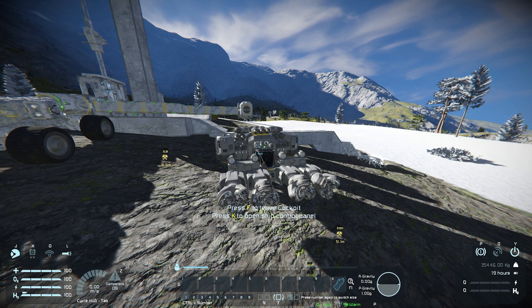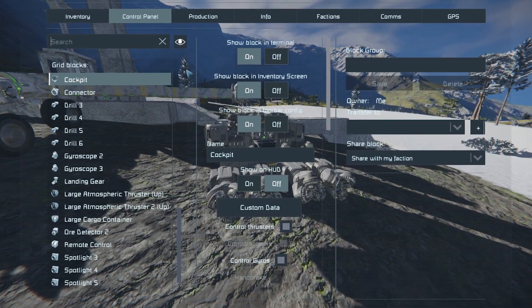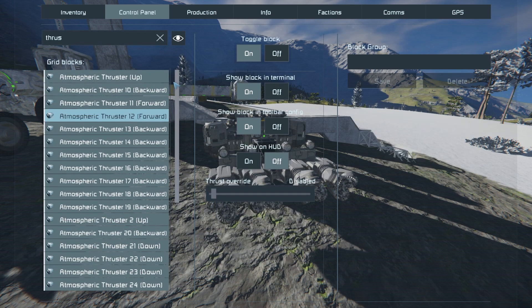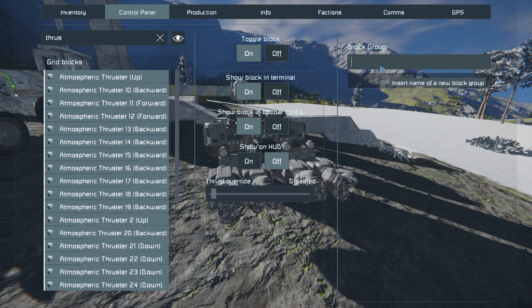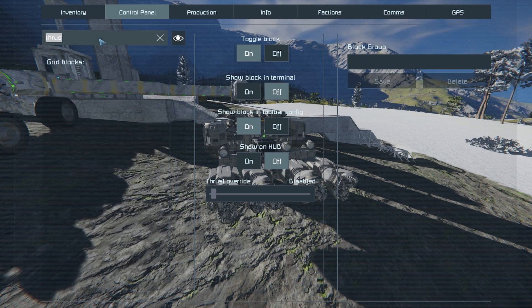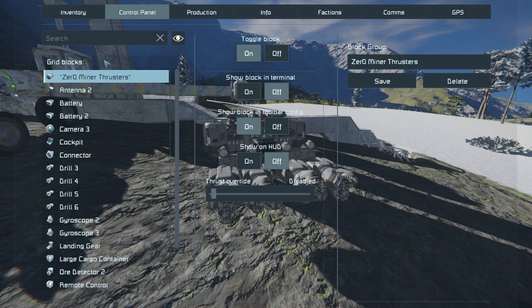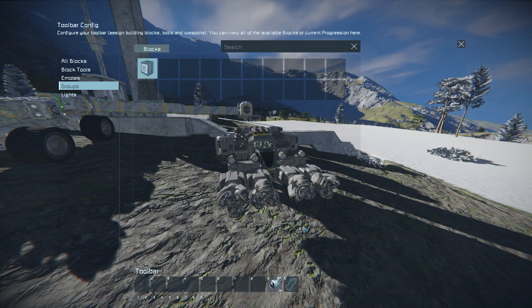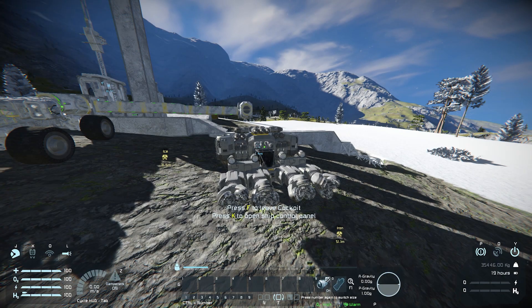I've just disconnected it from the base so we can configure all the settings for the ship. Press K to get to the control panel and type 'thrusters' in your search bar, press Ctrl+A to select all of them, and create a new group — I'm going to call it 'Zero Mining Thrusters' and press save. I'll hide them in the terminal just so they don't take up the list. Then press G to go to the toolbar editor, go to groups, put 'Zero Mining Thrusters' on number nine, and then I can turn my thrusters on and off by pressing nine.